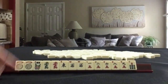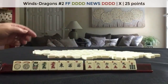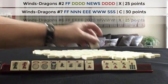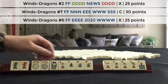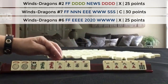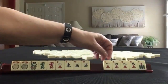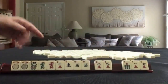If these were my tiles, I would play Winds and Dragons. We could play news with dragons, or news concealed, or maybe a year hand — east and west with the year. So I would discard those. If we get other 2s, we could play east and west with 2s. So I would discard those three in the first pass.